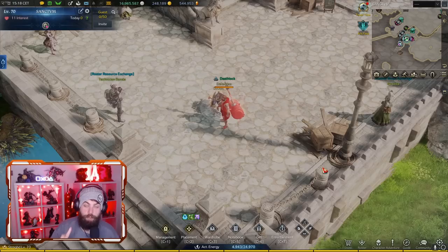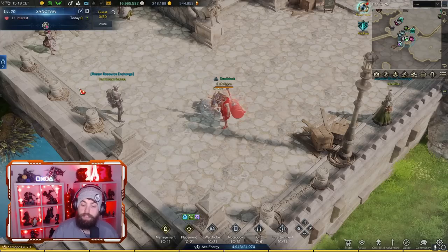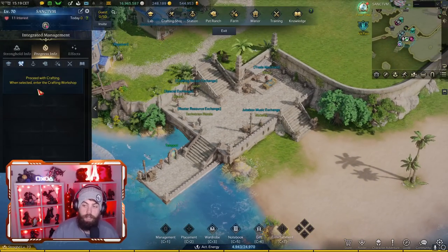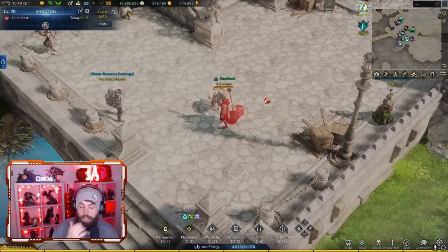Anyway, let's get straight into the video. I'm talking about life skills and stronghold. If you haven't been working on your stronghold, you absolutely need to start. It's very simple — you just come in and either craft or send off your ships on dispatches. It's really easy to gain experience over time as you do it; you don't need to rush into it.